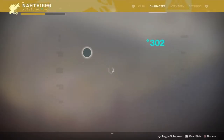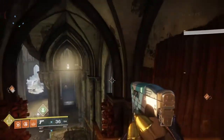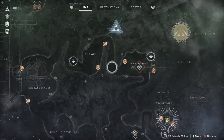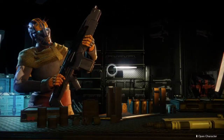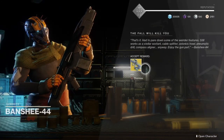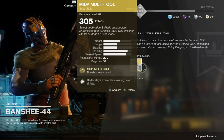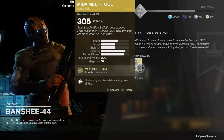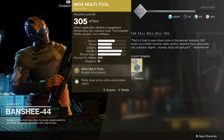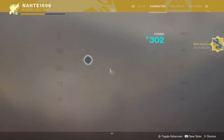Once you have gotten all 50 airborne kills with SMGs, you are going to travel back to the tower and turn that into Banshee-44. Return to the tower, go to the gunsmith, and he will give you a Mida Multitool. Depending on what your light level actually is - my current light level with all my highest gear on is 302 - he is giving me a Mida Multitool that is 305.